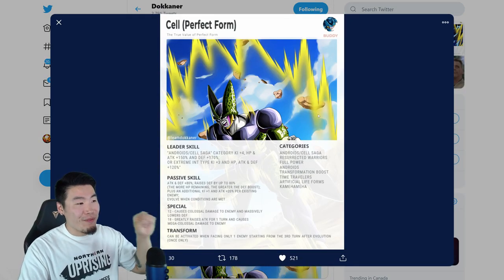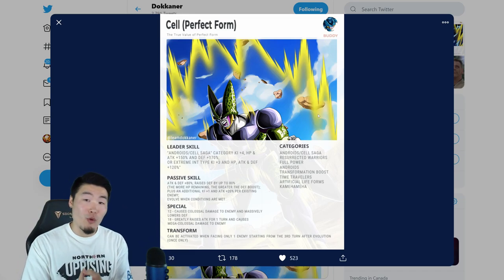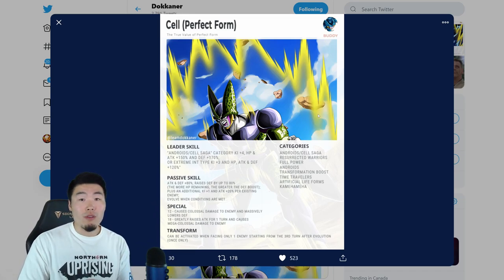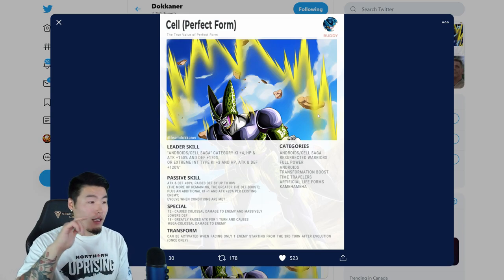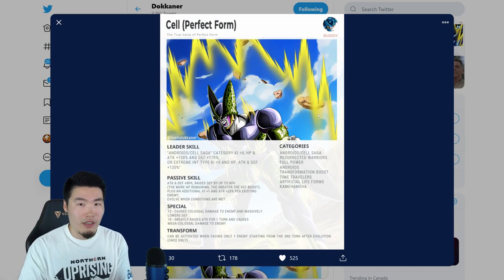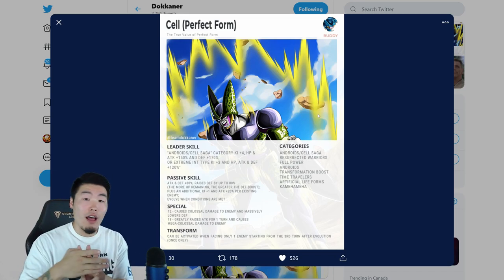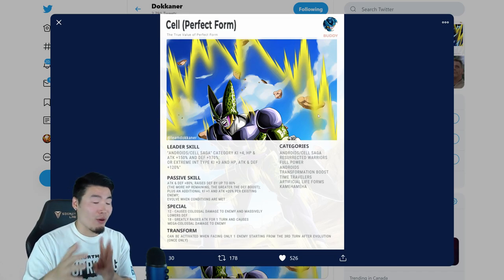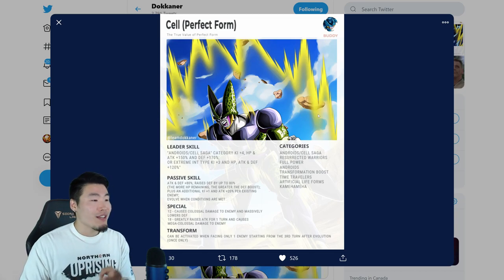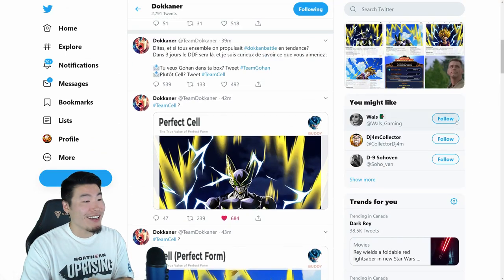He actually starts off as Cell Perfect Form, which means you can put him on the same team as the original LR Cell and the EZA cells. The physical LR Cell is called Perfect Cell and Cell Junior, and this guy is Cell bracket Perfect Form — so all three have different names, meaning we can put three Cells on the same team, which is going to be a lot of fun.